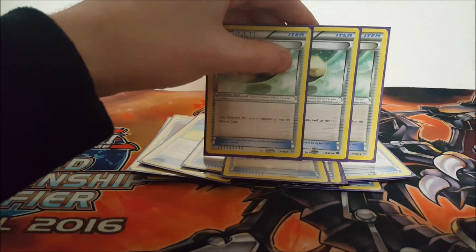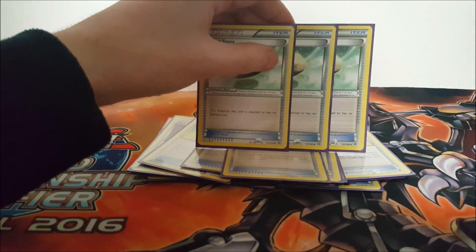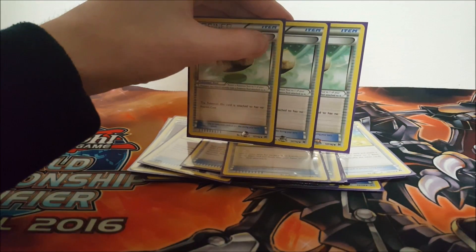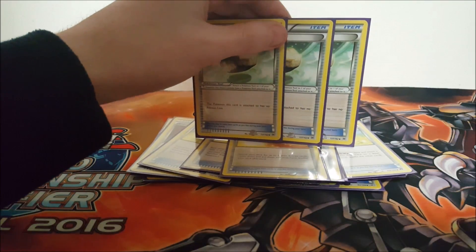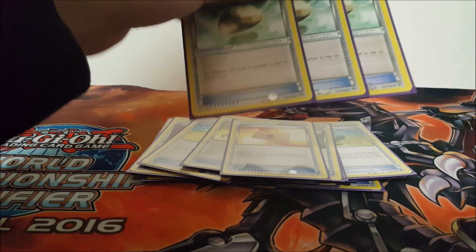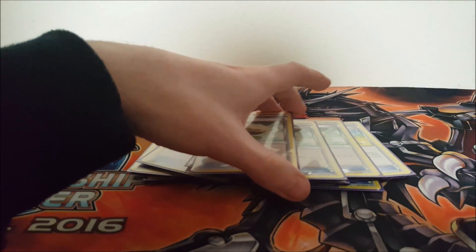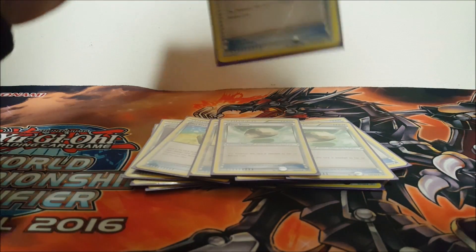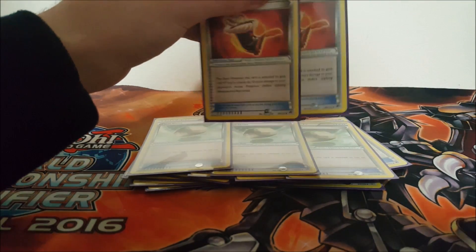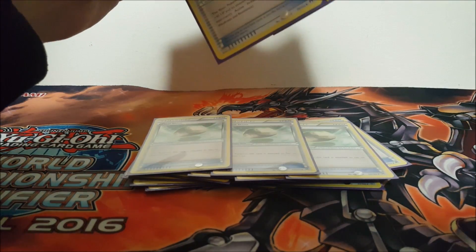For tools, three Float Stone. Normally most Volcanion decks play two Float Stone, but me and another person who was playing Volcanion both came to the conclusion that three Float Stone is better. You want to hit Float Stones very often - you want Float Stones on Hoopa if you can't get rid of it, and you want Float Stones on Volcanions especially ones that are attacking first. Two Fighting Fury Belt - I never put one on a big Volcanion, mostly just sat them on little Volcanions so they could take a bit more damage and do a bit more damage before getting knocked out.